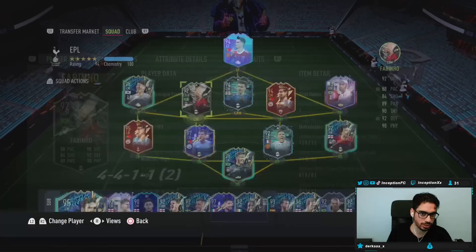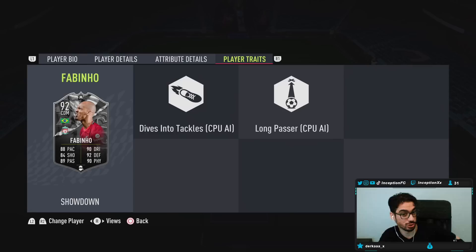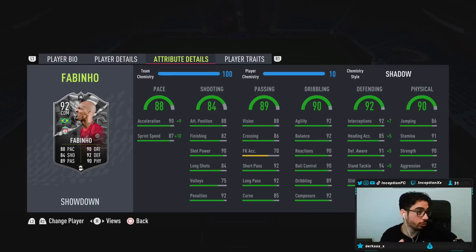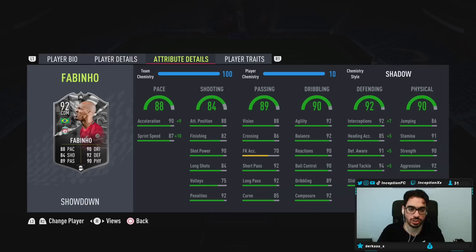With Fabinho, we're taking a look at a card who is six foot two, medium-high work rates, right footed, four star skills, four star weak foot. In-game player traits he has 'dives into tackles' and 'long passer' as well. This SPC is already looking like a W to get. Both Rodrigo and Fabinho look like good SPCs right now. On a shadow chemistry style he's going to have 99 acceleration and 97 sprint speed while working with a medium-high work rate.